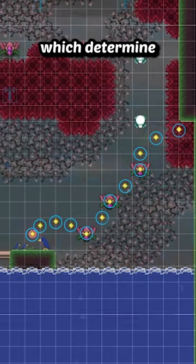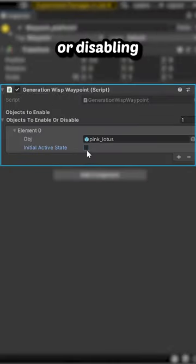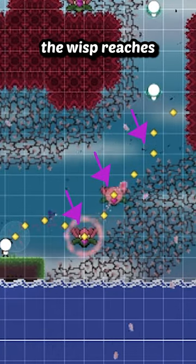There's also a bunch of waypoints which determine the path it'll follow when it flies off. Each waypoint has some optional metadata for enabling or disabling any other game object in the scene once the wisp reaches that waypoint.